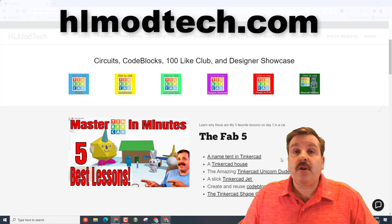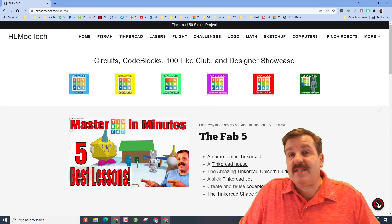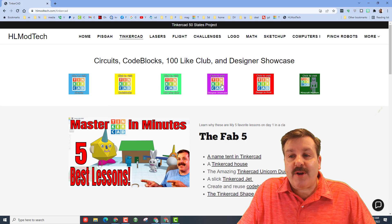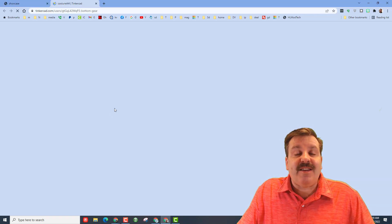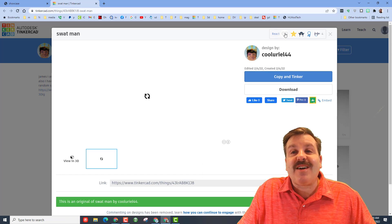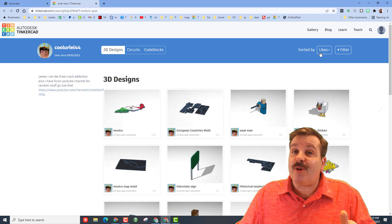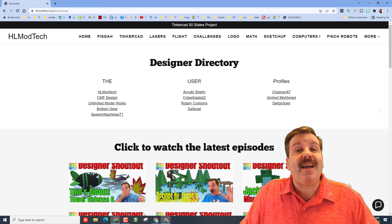Remember, if those options don't work for you, you can also visit HLModTech.com. I've got the Tinkercad page with all the amazing lessons and that sweet chat — click on it, fill out your information, and shoot it to me almost instantly. Let's also highlight the designer showcase, which houses the designer directory with Tinkercad profiles of a lot of users. Click on any user's profile to see all their amazing designs, and make sure you click on designs and give them a reaction for how cool you think their projects are. It's a great way to find ideas and let other designers know you appreciate their work. If you'd like your profile added to this list, you can send that to me as well.